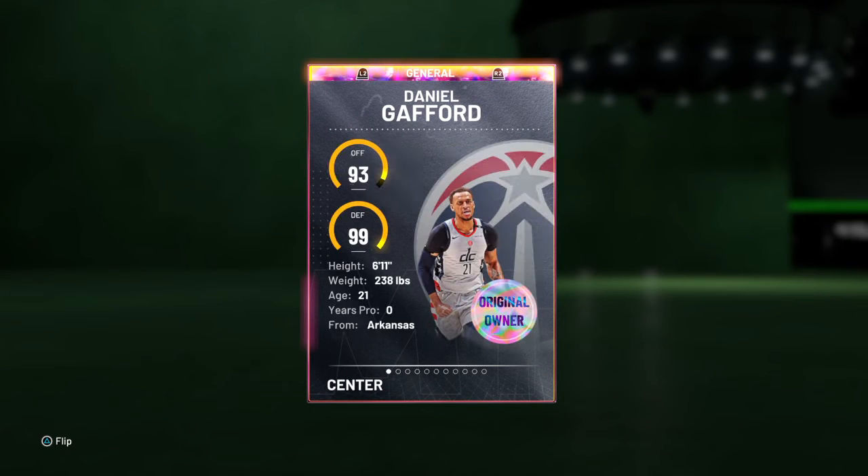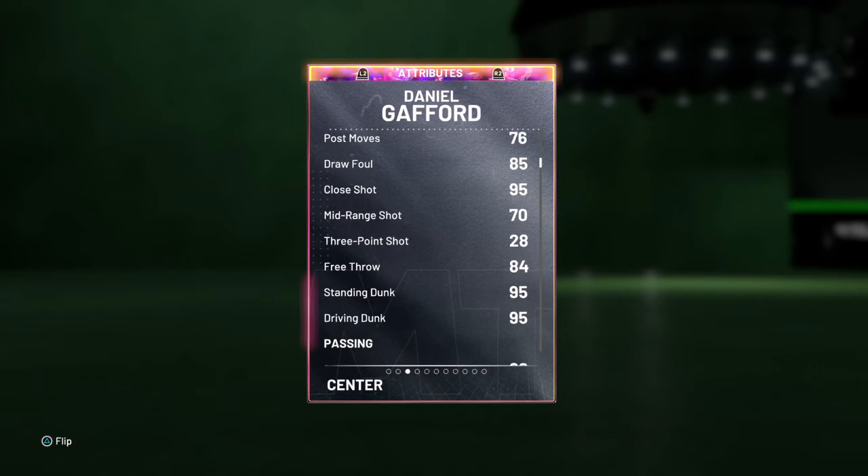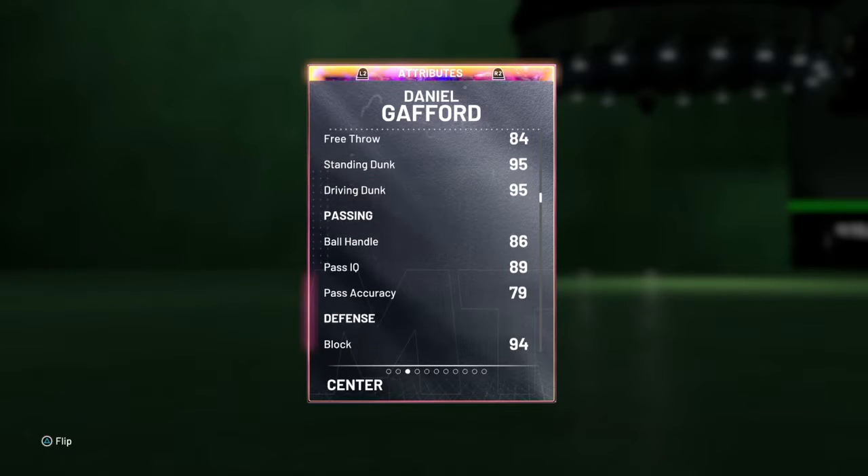Terrible. 93 offense, 99 defense, 6'11", 238 lbs, out of University of Arkansas. 92 driving layup, 81 post fade, 84 post hook, 85 draw foul, 95 close, 70 mid-range, 28 three-point shot. 84 free throw, 95 standing and driving dunk, 86 ball handle, 89 pass IQ.